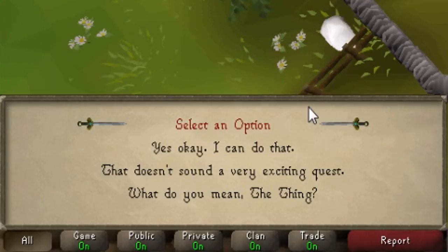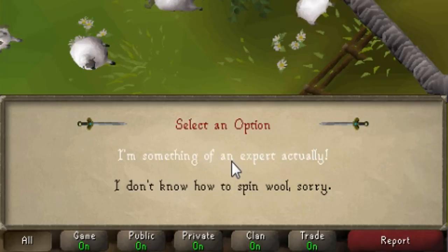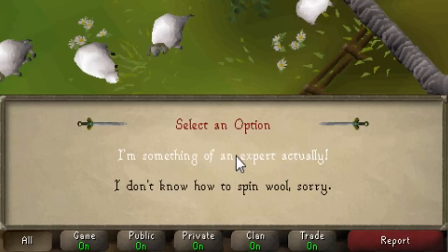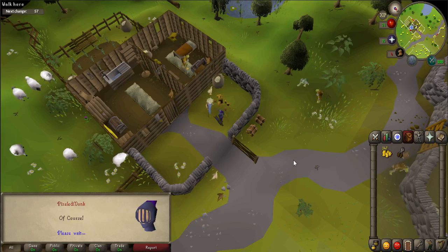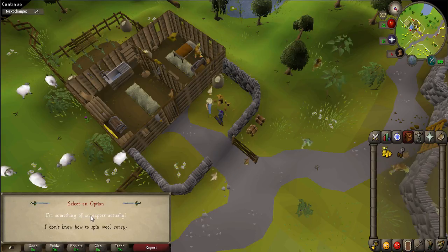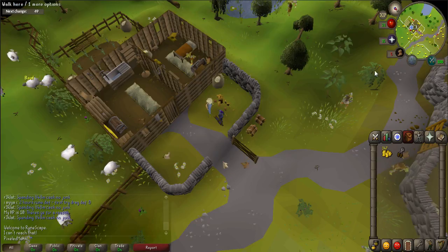Say: Yes, okay. I can do that. Of course. And I'm something of an expert, actually. He'll ask that you get him 20 balls of wool. If you already have these items, talk to Fred again and say: I'm back to finish the quest. If you don't have the wool, then let's continue the guide.